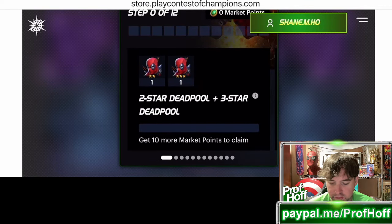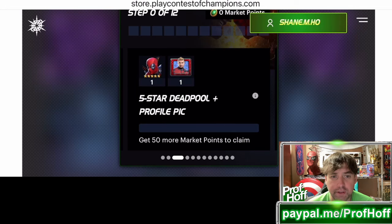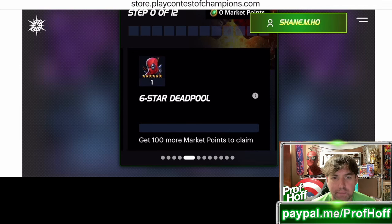10 bucks gets you a two-star Deadpool and a three-star Deadpool — obviously nothing to write home about on a main account like this. Then a four-star Deadpool for 20 bucks. A five-star Deadpool for 50 bucks, plus a Deadpool profile pic. Then five-star mutant rank up gems — unless I'm missing something, that's 75 bucks.